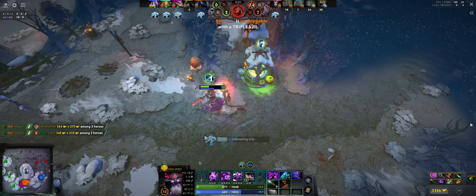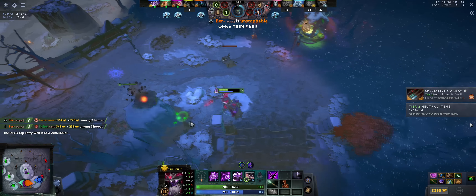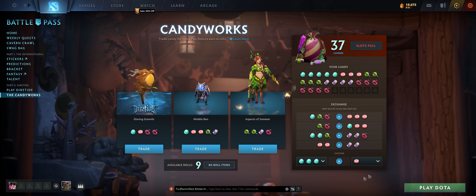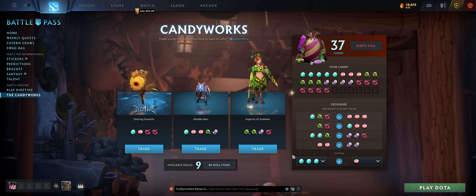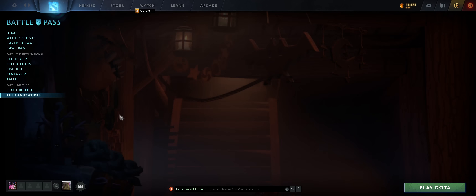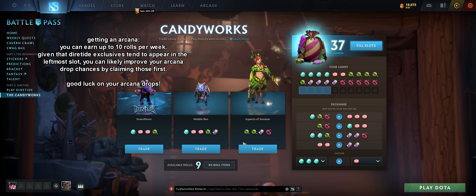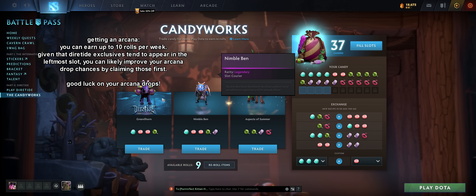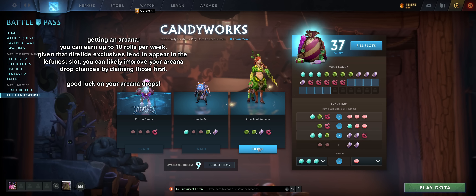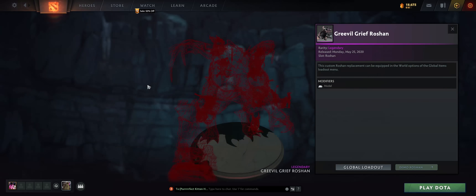The second way to get a free arcana is very new. All you have to do is play the game and level up your battle pass. There's a new section in the battle pass called The Candy Works. By doing your battle pass quests you get free candy, which you can see on the right side of the screen. You can craft any kind of candy you're missing this way. Once you have all the candy you need, you can trade it in for free stuff — and that does include arcanas. If you don't like the free stuff being offered, you can re-roll your options at the bottom. You can get a lot of cool free stuff including arcanas, couriers, sets, and if you're really lucky, even a custom Roshan skin.